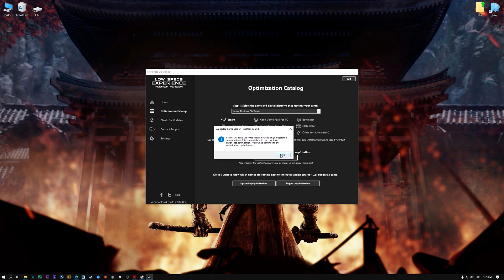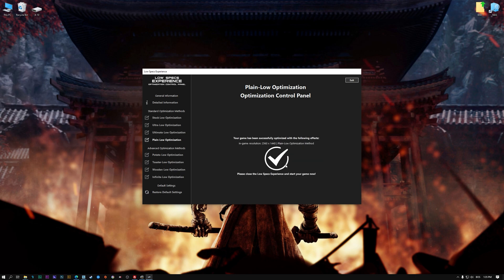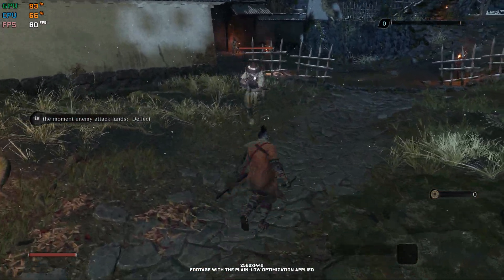If it is, press OK and the optimization control panel will load. When the optimization control panel loads, simply select the method of optimization and the resolution you would like to render your game at. This is something you will need to experiment on your own in order to see what works for your system the best. Once you decide which optimization method and resolution you are going to use, press the Execute Optimization button and then start your game. Also, if you are not satisfied with what you see, you can always restore your game to default settings by choosing the Restore Default option.